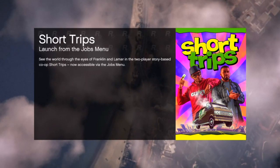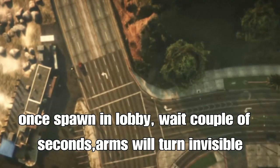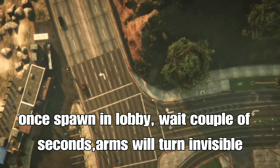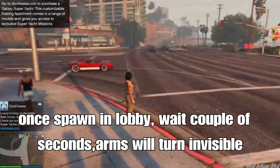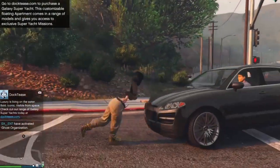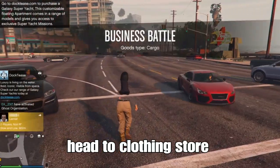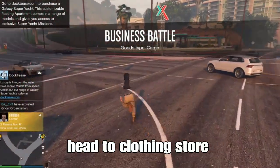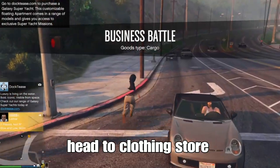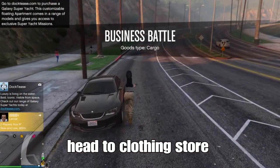Once you spawn into the public lobby, it'll take about a couple of seconds — about 5 seconds — and your arms will turn invisible. Boom, we got it! Your arms will stay invisible permanently, forever. Even when you find a new session or close the game, it will stay there. Then go to any clothing store and save your outfit.